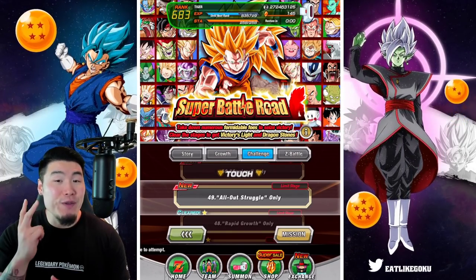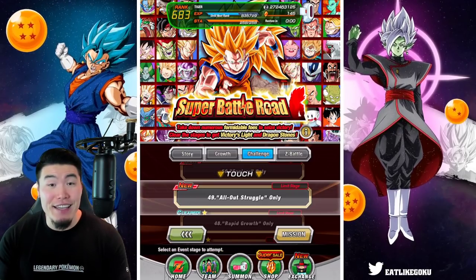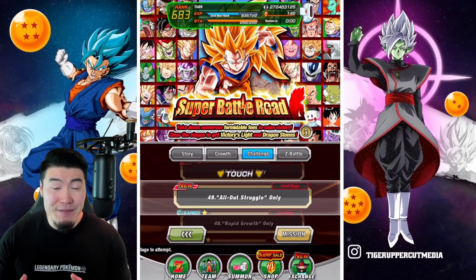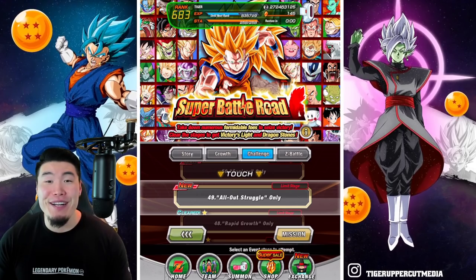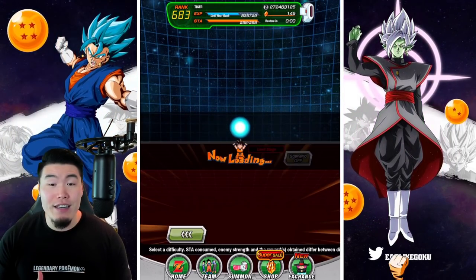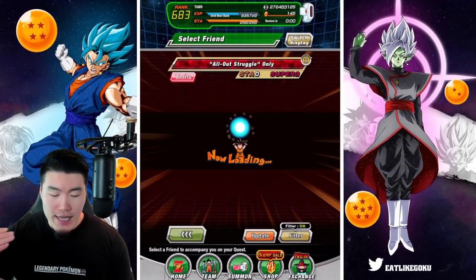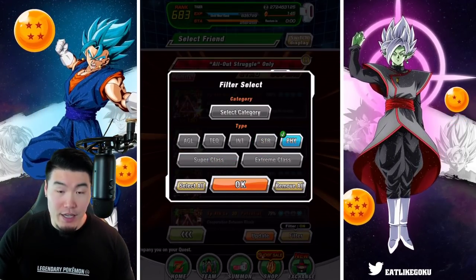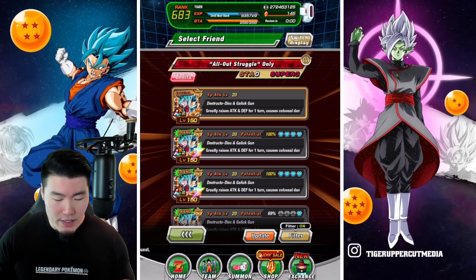We only have two stages left and I'm super excited for this one because the team is pretty crazy. With that said, let's jump into stage 49, All Out Struggle. Hopefully we have some decent options for the LR Blue Boys. Let's go Super Fizz.